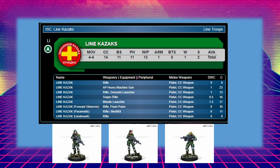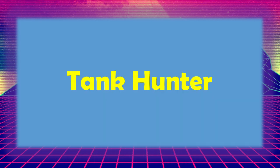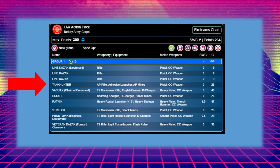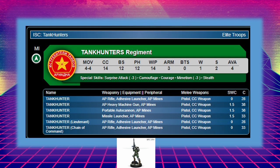They won't win many gun contests — anyone with half-decent skills will kill them — so I wouldn't really use them aggressively. I'd keep them guarding flanks; they're only there to provide orders for your heavy hitters. Next, the Tank Hunter. The model that comes in the box is equipped with an AP rifle, an adhesive launcher, and AP mines. The Tank Hunter can be camouflaged, which is very handy for getting that first surprise attack. The AP rifle is better at getting through armor, but the range bands still aren't great.